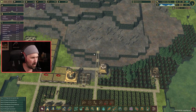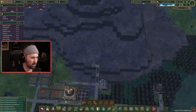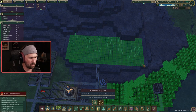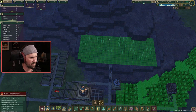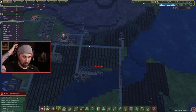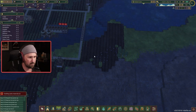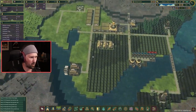We got one unemployed, which is perfect, because I need one beaver to come up here and start chopping down these old trees. These are old birches, so they're only going to give us one log, but at this point, any wood's good. I'd say this is closer to Banished for beavers — but it's Banished light. If you've played Banished, you'd get the reference.